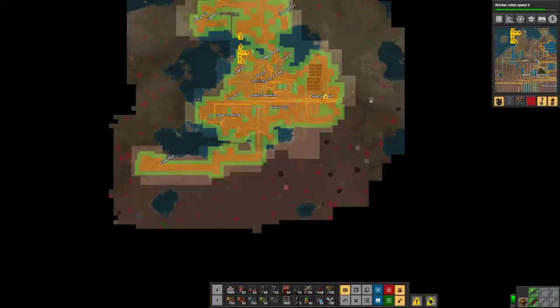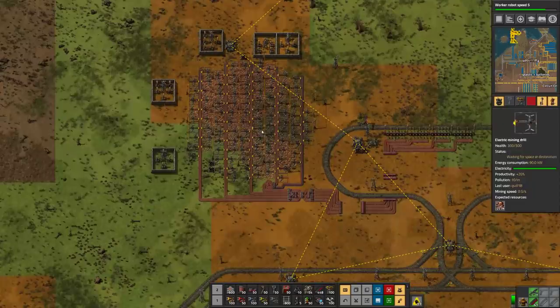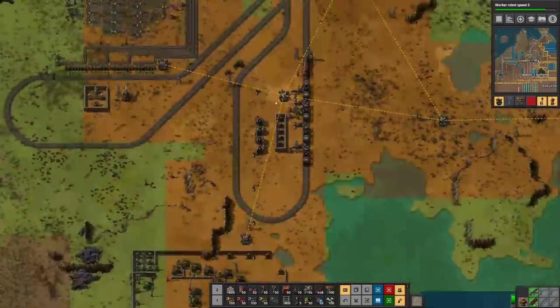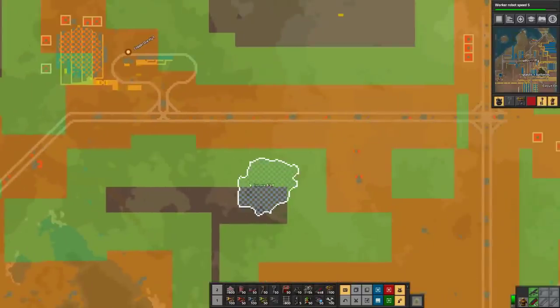We got some things fighting over here, but not much. Copper ore is fine there. One of the things we don't really get a note about is when one of these mines kind of expires.